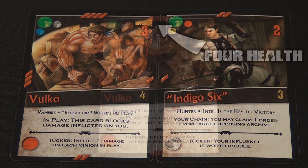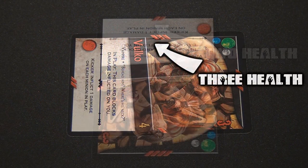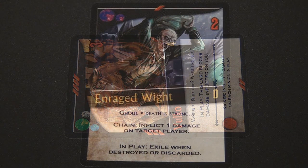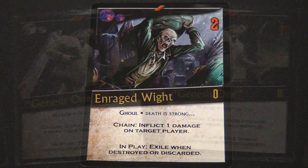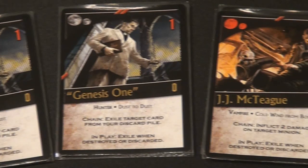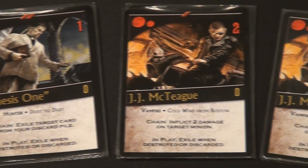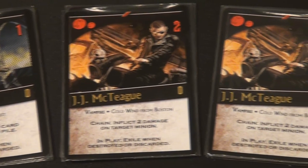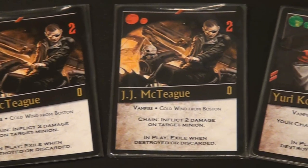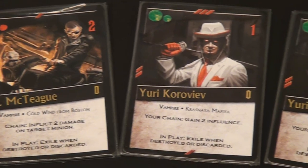For each point of damage inflicted upon a minion, players will rotate their cards 90 degrees clockwise, effectively reducing that minion's health by one. Also included in the base game are 12 starting minion cards which form each player's starting initial hand. These minions are inherently very weak in comparison to other minions in the game and can easily be identified by the yellow color of their card titles as well as their zero claim costs. Starting minions are also unique in that they have an in-play text that exiles them — permanently removing them from the game — when they are discarded or destroyed, making them viable for only a very short period of time.